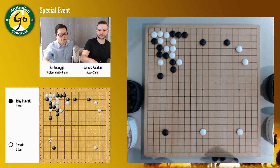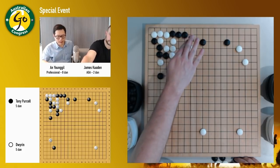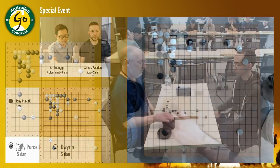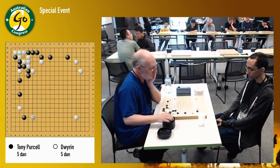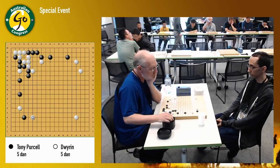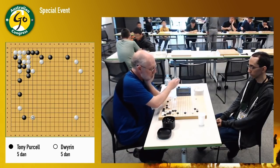But anyway, it's not a bad exchange. So this exchange isn't too bad for white? Yeah, it's okay. And now white has come in. So everybody else is playing simultaneous games and friendly games. So black played here and white's played a pincer. So let's jump to the main board and have a look at this.